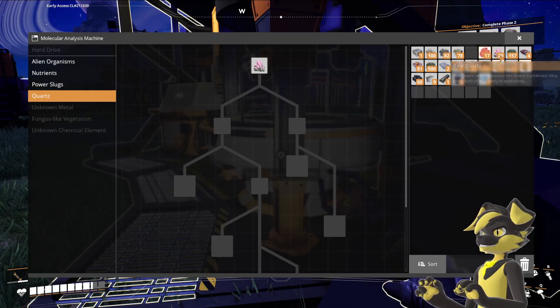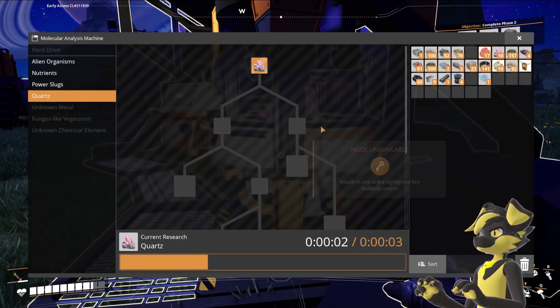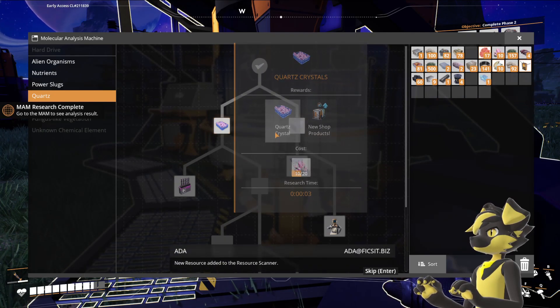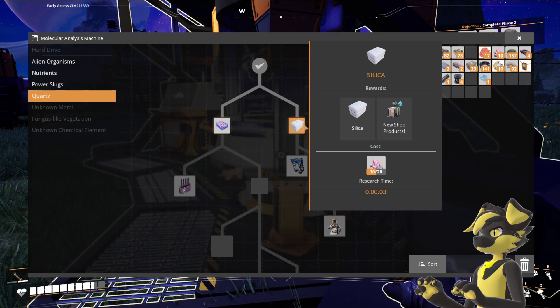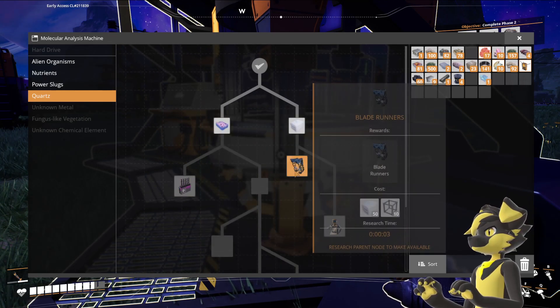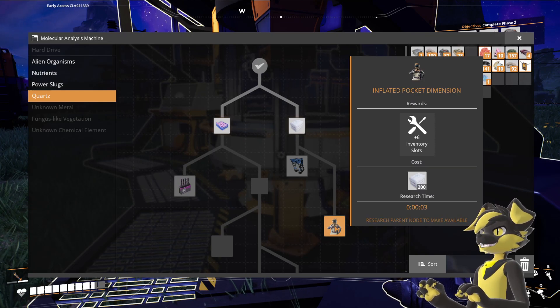Quartz! Oh, I can just research quartz? What does that get me? Quartz crystals — new resource added to the resource scanner — and silica. I don't have enough quartz for that, but... Shatter rebar? Blade runners? Inflated pocket dimension?